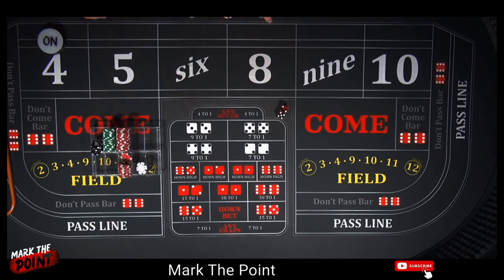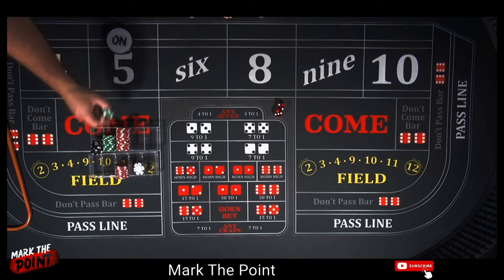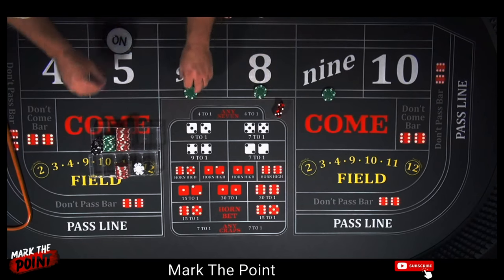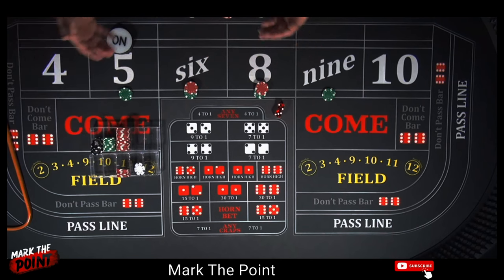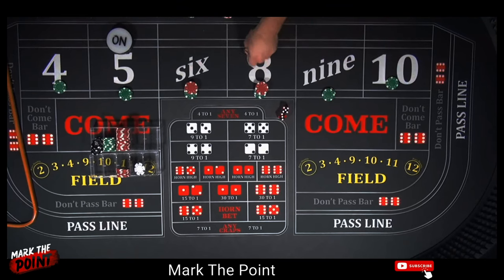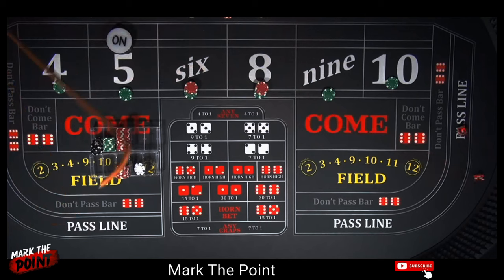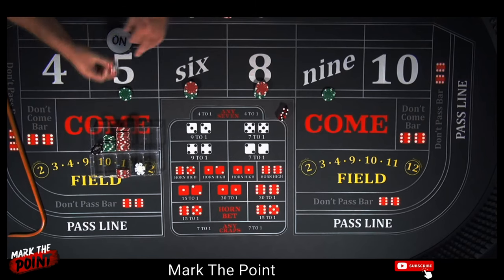Get set up for the next shooter. Point is on the five — great, let's go. If you like this system, it's a variation of both Split the Scissors and the Squeeze Play from Casino Quest. There's an eight — five-three — that's going to pay us seventy dollars. Let's take the green chip, buy the four and ten, and rack the twenty. Hit number one. Seven out just like that — let's pull back the 220.